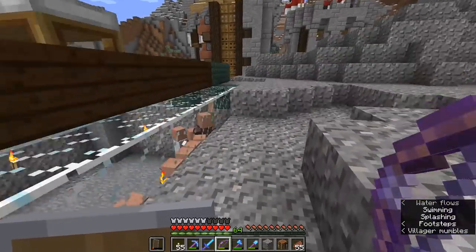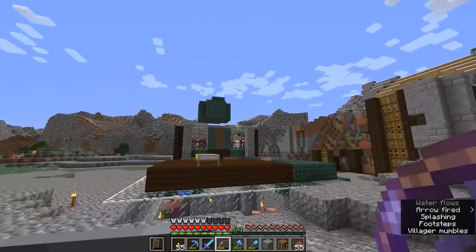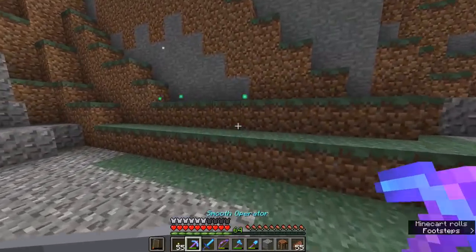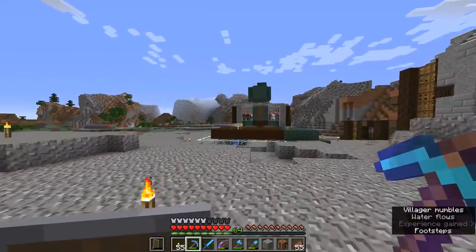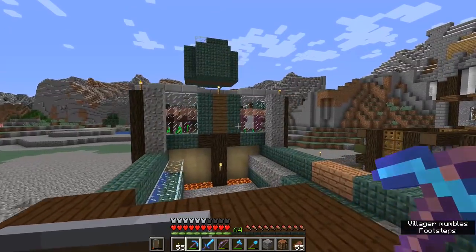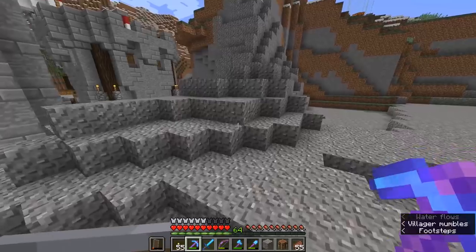I've got all six of the doors in my inventory and we'll probably find something else to do with those. We might be able to sort out a villager sorting mechanism that can transport them into little cells where we can trade with them and have them protected from zombie attacks. They're not really going to be causing any problems, so I'm going to leave them there and hopefully later on we'll sort those out and get some good trades out of them.